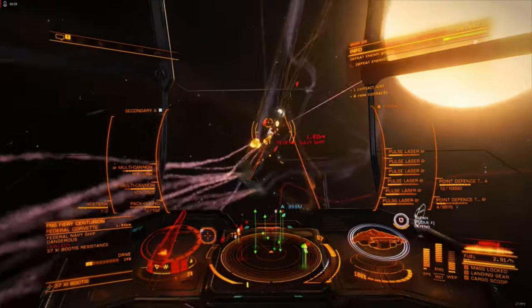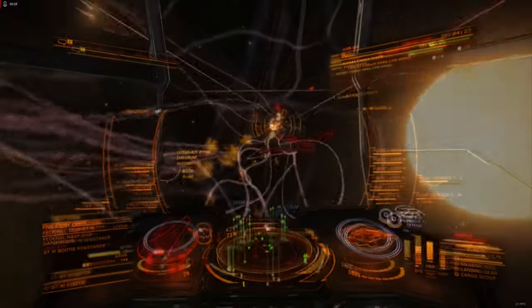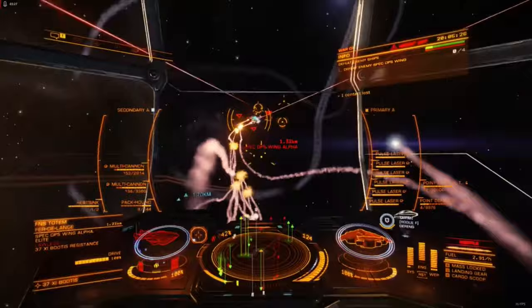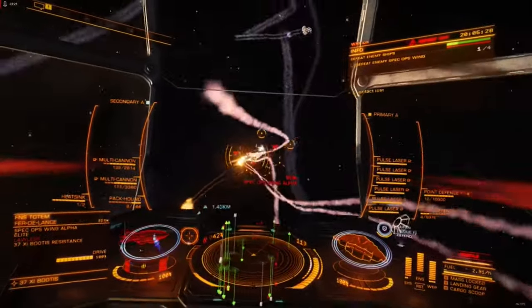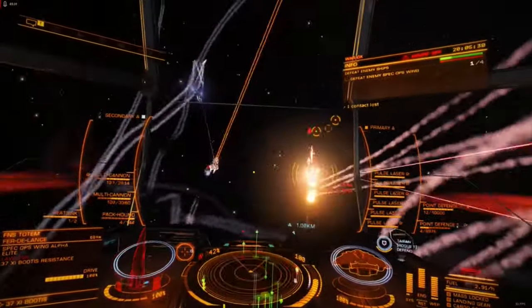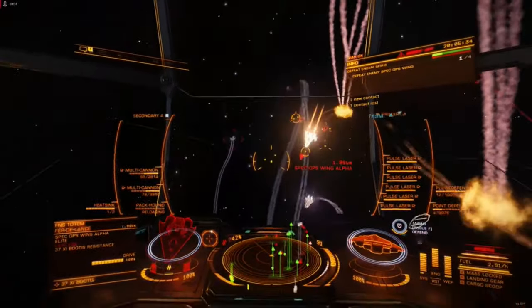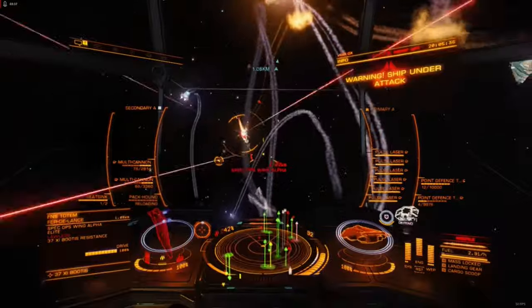The highly erratic flight pattern of a Packhound Launcher creates significant hazards for other ships operating nearby. No other weapon offers greater potential for friendly fire interactions, a risk that must be carefully managed in combat zones and resource sites.